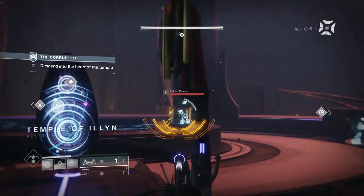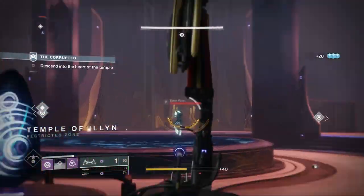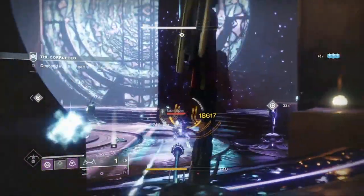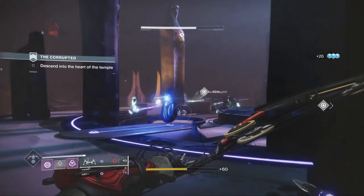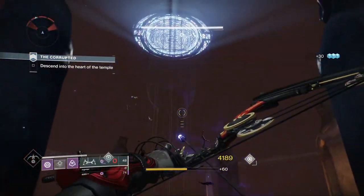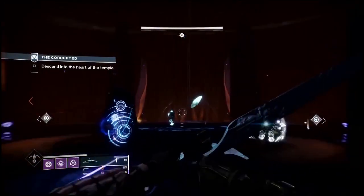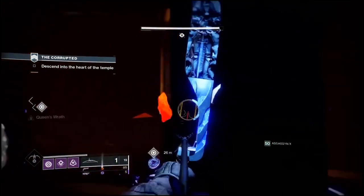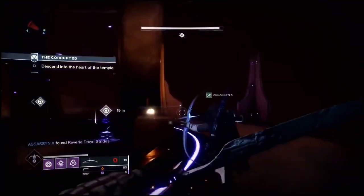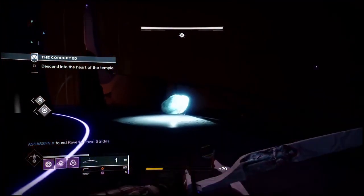The first thing you're going to come across is the first corrupted egg, located in the elevator room. When you activate the elevator switch it starts going down and you'll see circular windows going by. The egg is going to fall out of one of these windows and you have to shoot it as it falls. If you miss it, it has a chance to bounce up and over the edge — if it goes over the edge, the only way to get it is to restart the strike.